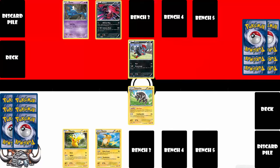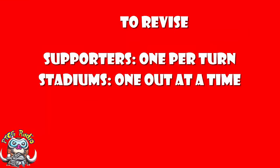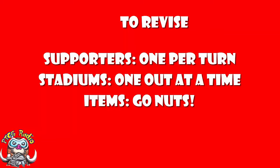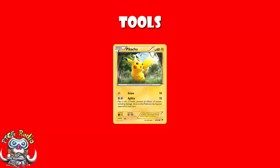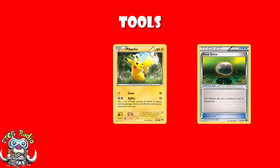There are literally hundreds of different kinds of trainer cards which you will encounter as you get used to playing the game. All you need to know for now: supporters — one per turn; stadiums — there can only be one out at a time, you cannot play a stadium with the same name as one already on the field. There are also tools that you attach to your Pokemon, like a Fighting Fury Belt — attach it to a basic Pokemon and its hit points go up by 40 and all attacks do 10 more damage — or Float Stone, which gives that Pokemon no retreat cost.